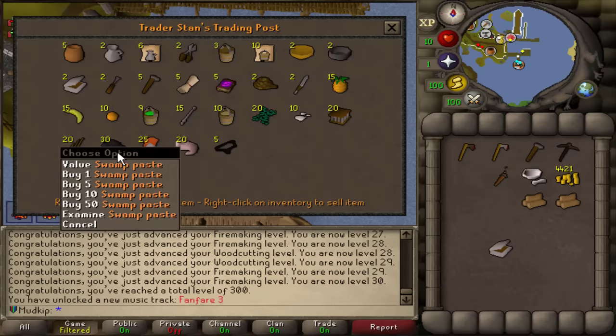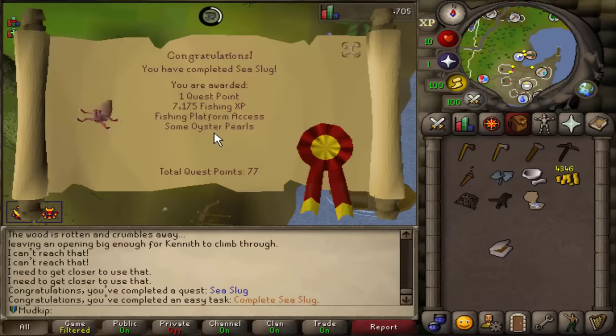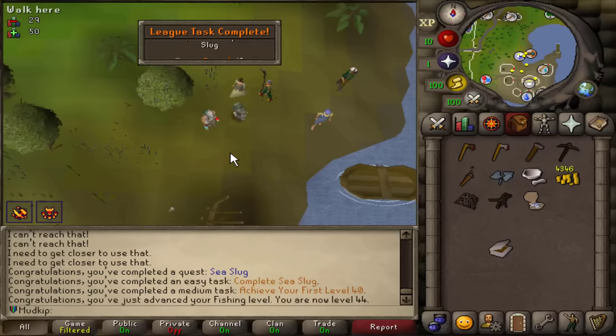The only other thing I need for Sea Slug is swamp paste at 75 GP. Sea Slug is done! 57k Fishing XP — that is exactly why I wanted to do this quest, and because it's a task. What is the fishing level at now? 44, nice!